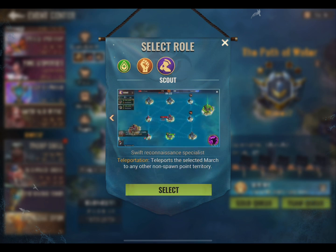The last role is Scout. This role allows you to port to any spot, other than the place you respawn at.